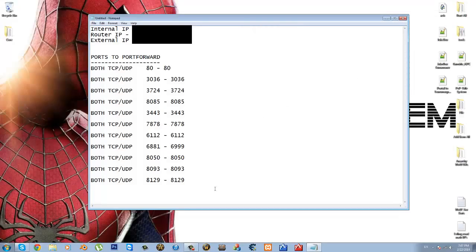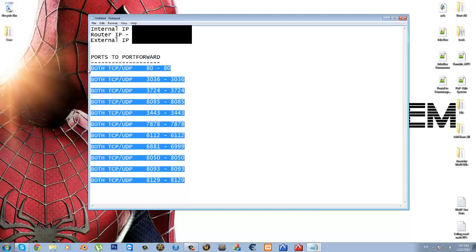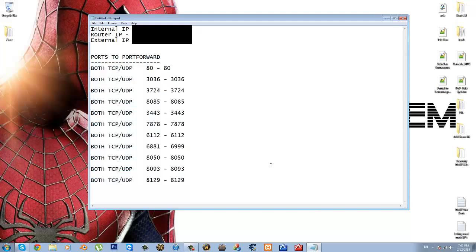To open ports, you basically have to port forward. To port forward, you must have a router. If you do not have a router, then you're going to have to keep using Hamachi to make your server public. So if you do have a router, you're good to go.